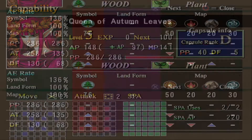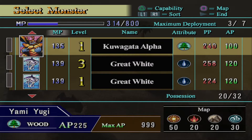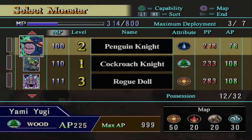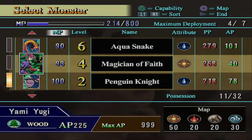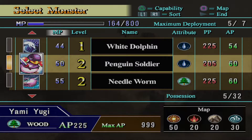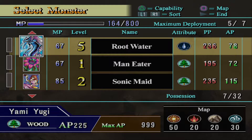This would be pretty good to just decrease the field attribute. I can do this fusion during this fight. Penguin soul — Penguin Knight is really strong, so that'll work.